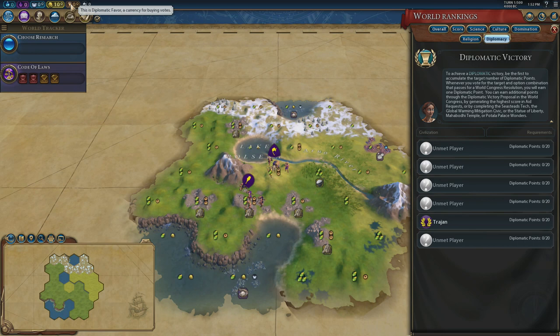So why are we buying diplomatic favour? It's because we're after diplomatic points. A diplomatic victory is simple — the first person to 20 points at the end of the turn in which they obtain 20 points wins. Diplomatic points can be earned in all kinds of ways, and emergencies are a good example — sometimes if you win an emergency you earn a diplomatic point or two.